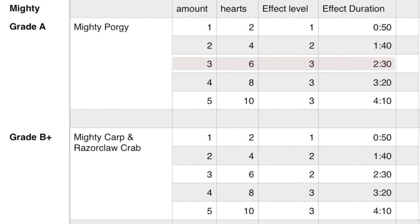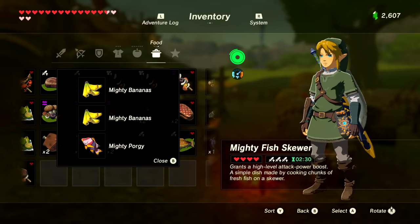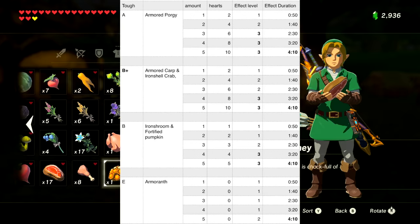A close runner-up is the mighty carp and the razor claw crab, then mighty bananas and razor shroom. The carp and crab each restore two hearts when cooked and 50 seconds of effect — one for level one, two for level two, but four for level three. The banana and shroom give one heart each and 50 seconds; you need three for level two and four for level three. You can mix and match any food with the same boosting benefits. To optimize, cook a mighty porgy with any other two attack-boosting foods for level three, or two mighty porgies and three mighty thistles for max time and power.